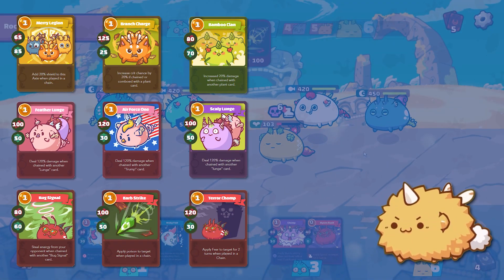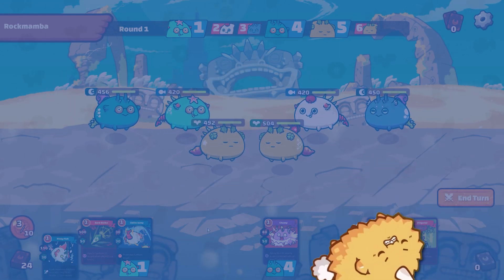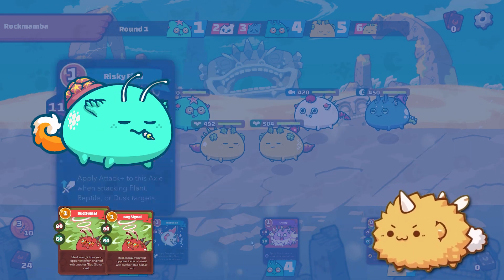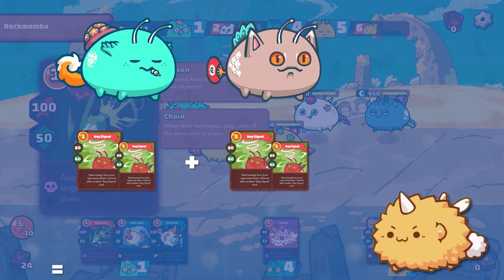It is much easier to show you in some examples. In the last episode, we talked about cards that can steal energies. One of the cards we talked about was Bug Signal. Bug Signal steals an energy from your opponent when it's chained with another Bug Signal. This means you do not need to have two Bug Signals from one Axie. You can play one Bug Signal from one Axie and another from the next and both will steal energy.